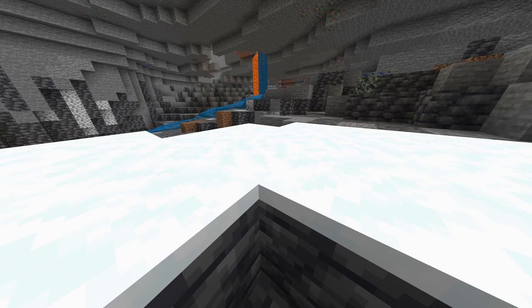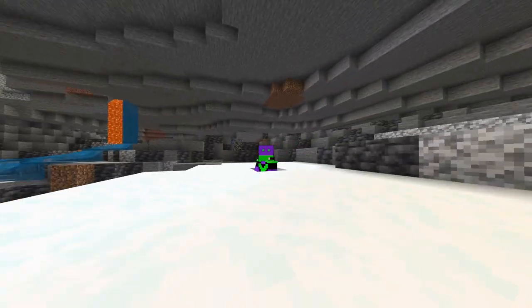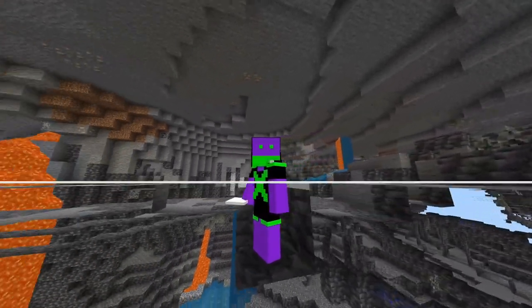What makes this x-ray glitch stand out from the other ones is how easy it is to set up, like I did here, and as you can see, I can view everything down below me.